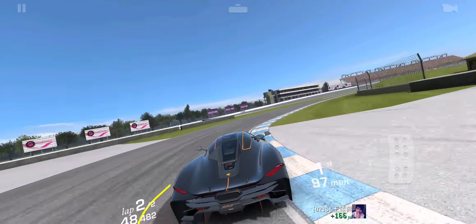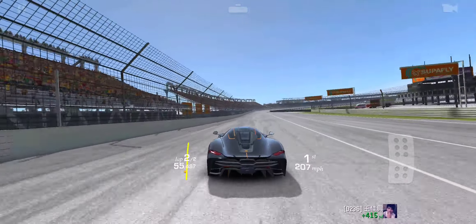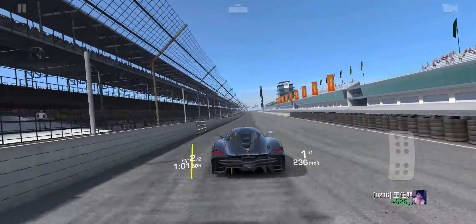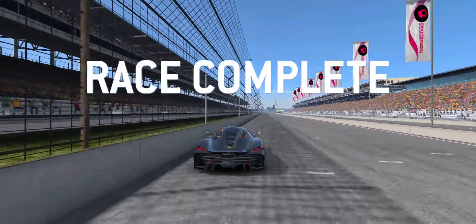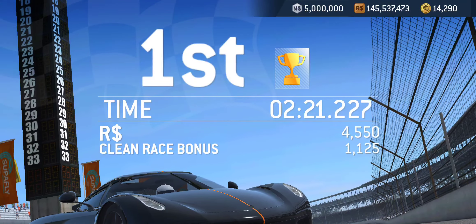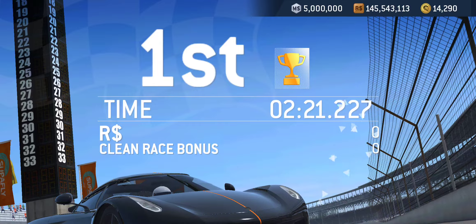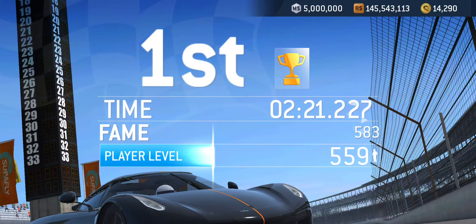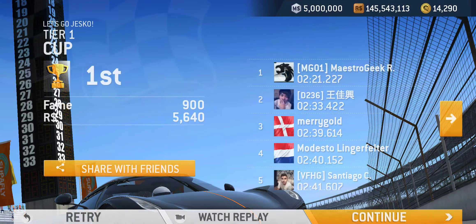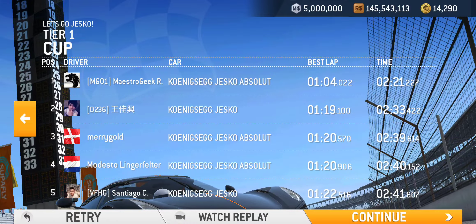Alright, time to bring it on home and wrap up the inaugural tier of this new bonus series. Nice and easy does it. A couple of minutes out on the track and that is good enough for some 900 fame points. We've got a nice mix of cars in the grid — well, there are only two types of cars.